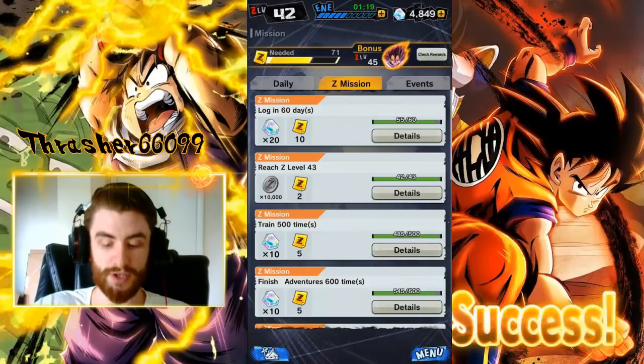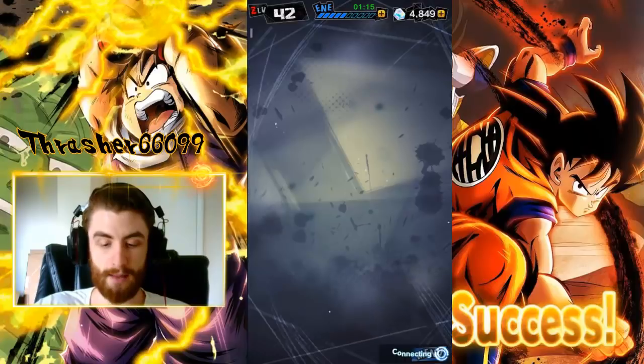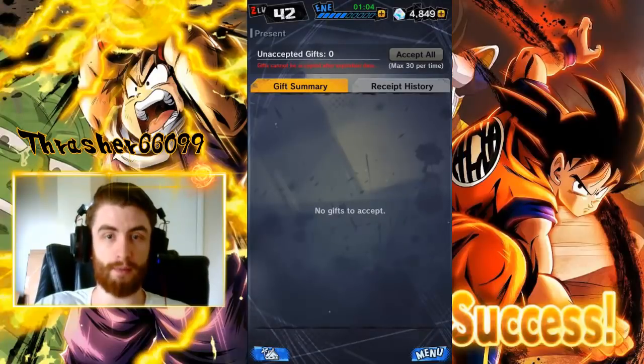The other situation is if you go back to the main screen, you have these presents up top. Sometimes there will be gifts up here. If you go to your receipt history, it shows all these gifts. If you have gifts that are unclaimed, don't claim them until after you transfer, and that way you won't lose those or have to use them before the transfer.